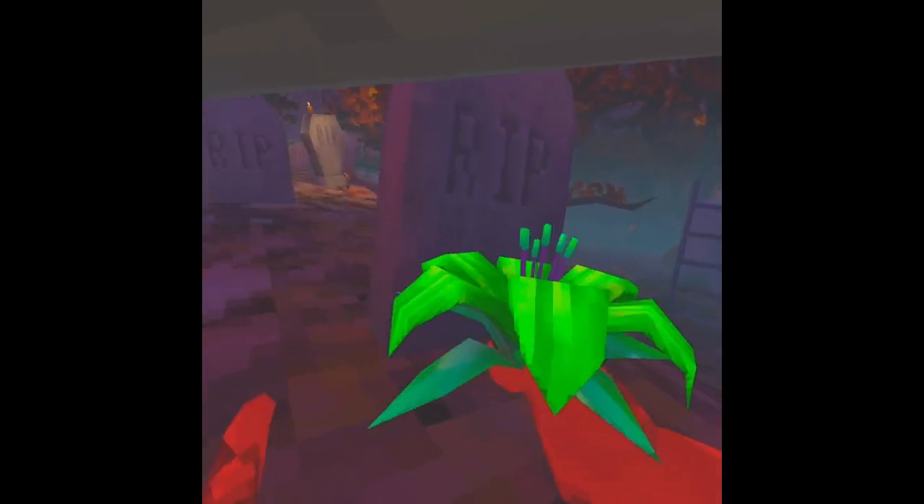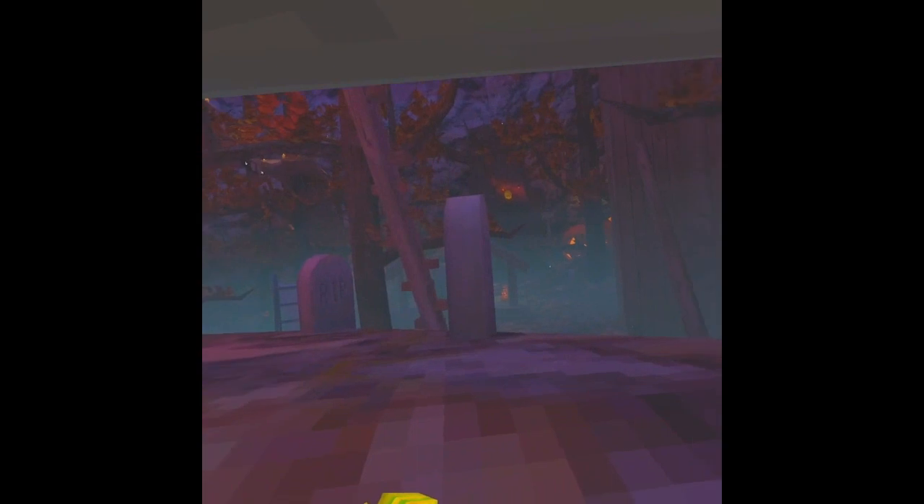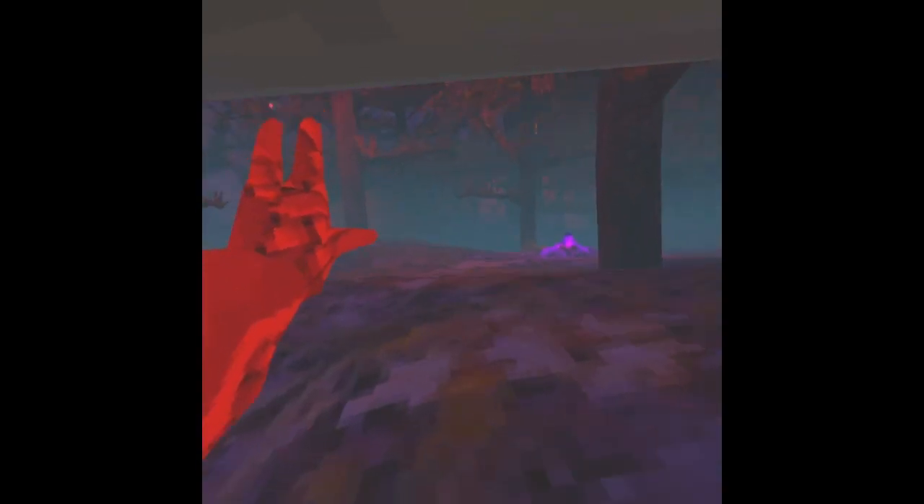A plant — can I pick this up? Oh cool, there it is! You can hide in here — that's awesome. This update is sick! There's another one of these glass things — there's gotta be something you can do with those. And yo, purple fire — did this game just turn into Minecraft? If it had blue fire it would literally be Minecraft.